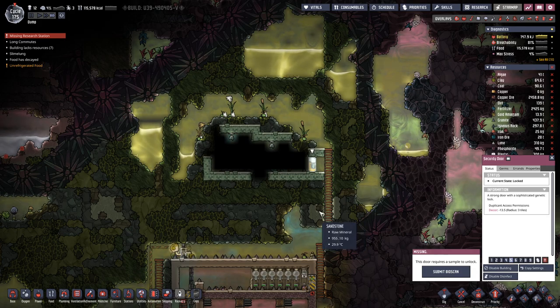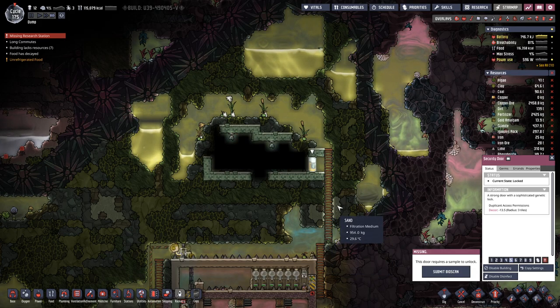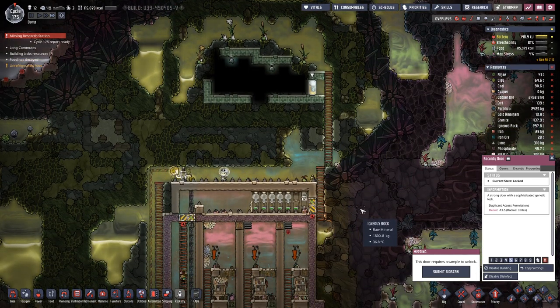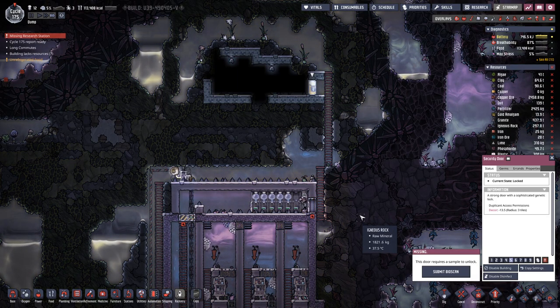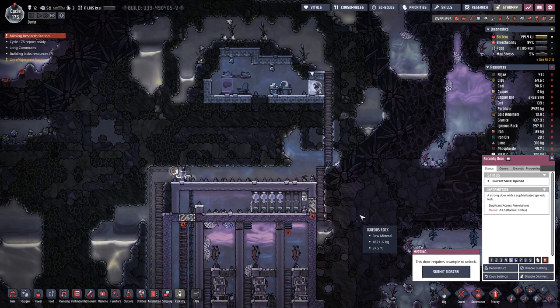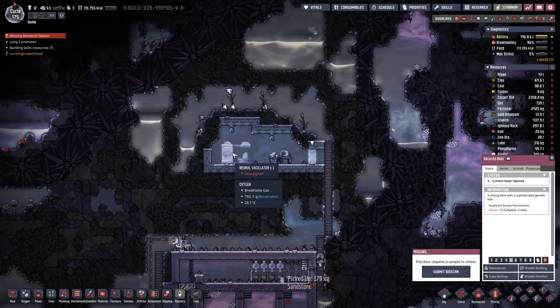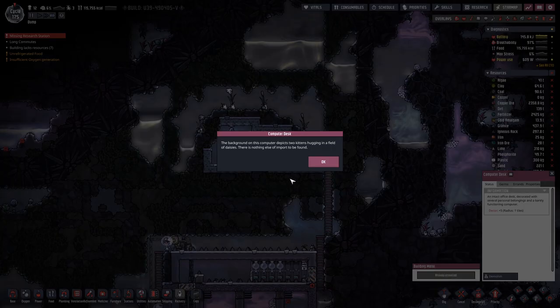I still have not come around to open this gate. Of course you do not go up there. How about here? Woohoo! It's another neural oscillator and we have a desk that we can inspect — a background with two kittens. Awww!